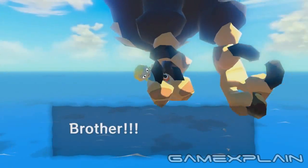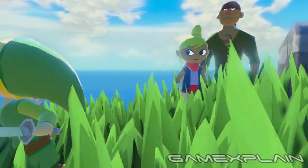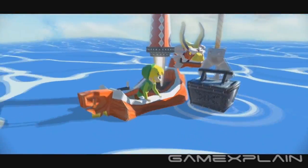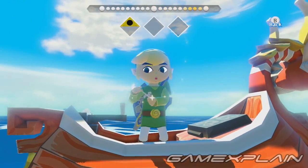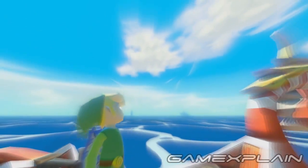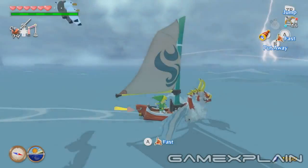As you can probably tell, Wind Waker has received nips and tucks in all kinds of ways. On top of everything mentioned so far, some animations have been shortened, it's now faster to pull up sunken treasure, and even using the Wind Waker has been tweaked, now allowing you to start conducting at any time. And of course, the entire thing looks gorgeous, especially with its improved lighting models all running at 1080p HD.